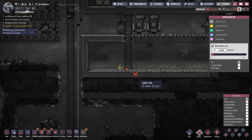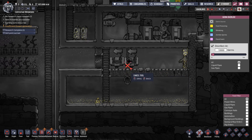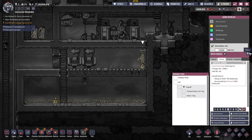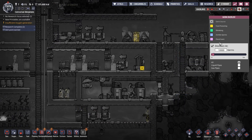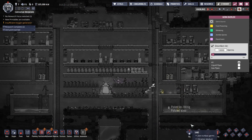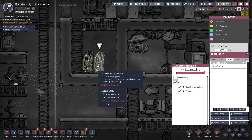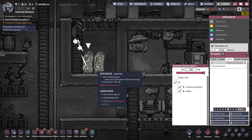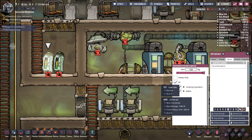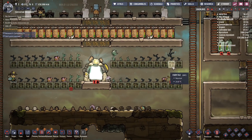If we look at the germ overlay, you'll see that walking around in this doesn't get you dirty - it's only carrying polluted objects that spreads germs. So as soon as he carries one of these, he needs to go up here and get disinfected. We've got some germs in here and we've got a couple of muckroots - somebody's going to get some food poisoning at some point, but it won't be a big deal.